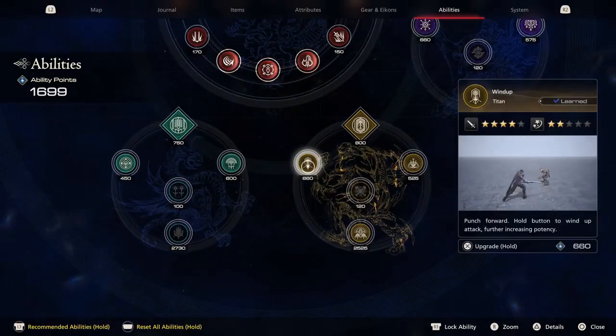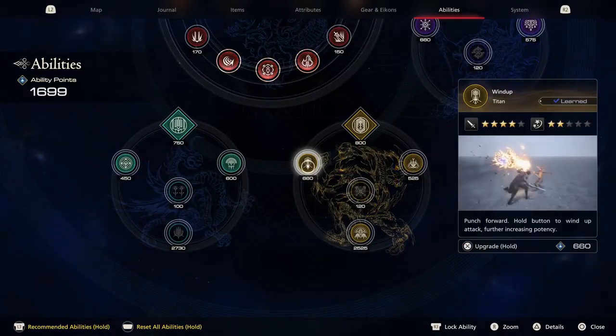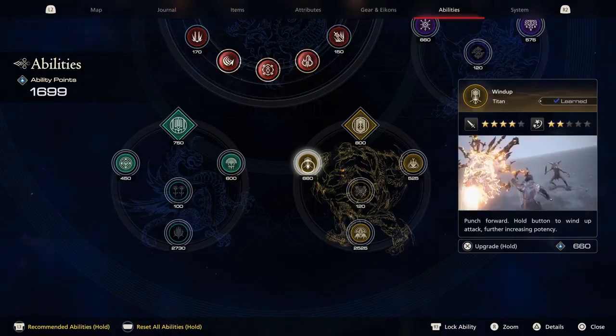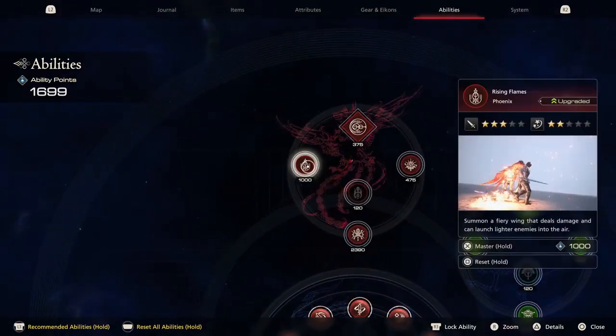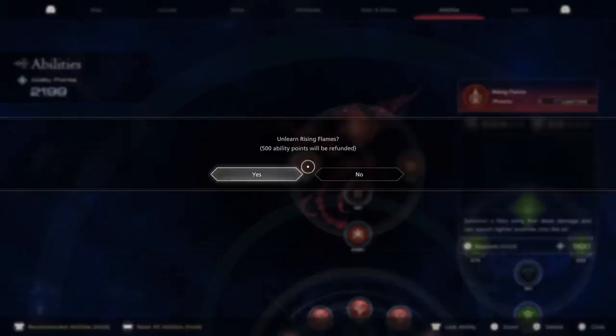I have it equipped still, but all this does when you upgrade it seems like it just makes the red part of the bar, like the circle, larger. That's it. And I don't really feel like I need that. I'm wondering if this is kind of the same thing - get some points back.